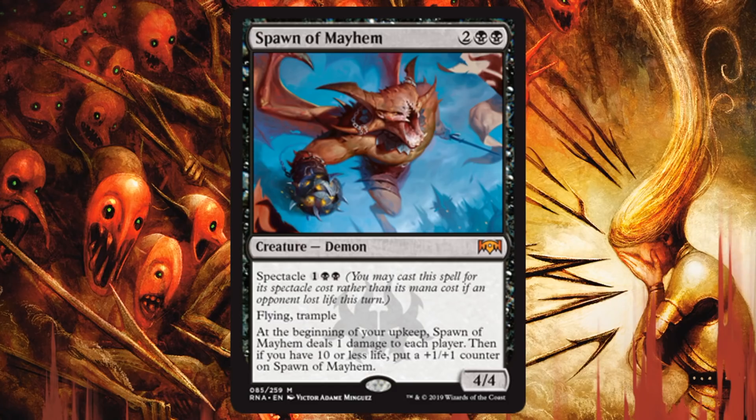Spawn of Mayhem — 2 black and 2, a 4/4 Flying Trample. I'm going to play this thing. It's awesome. 2 black and 1 Spectacle cost is even better. At the beginning of your upkeep, it deals 1 damage to each player, so that does include yourself. But it's going to keep damaging your opponent even in a board stall, and it turns on Spectacle, of course. Later in the game when your life total gets lower — which this actually helps you get there — it also grows with +1/+1 counters. If you can play this, play it. It might be hard to splash being double black, but play this if you can. It's amazing.